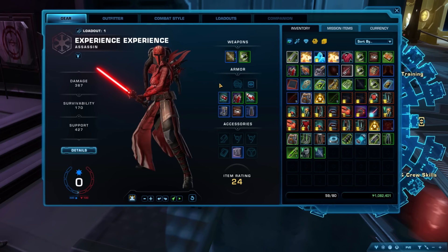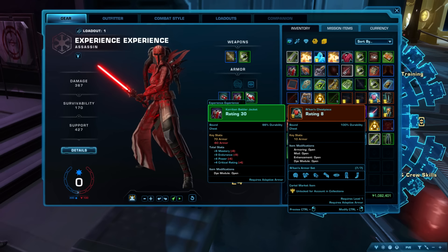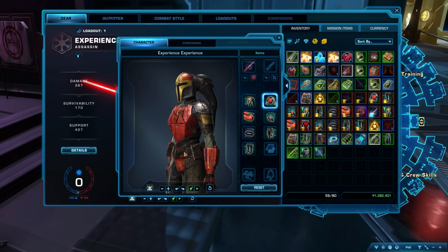Tip 85: To preview a piece of armor, weapon, mount, or pet, Ctrl-left-click the item — either in the chat box, your inventory, on the GTN, or from a vendor. This opens a window showing you a preview of how your character looks with that item equipped.